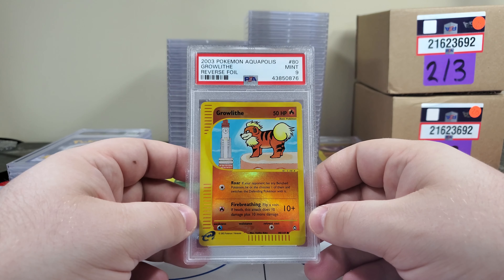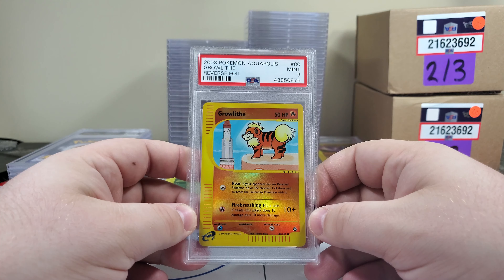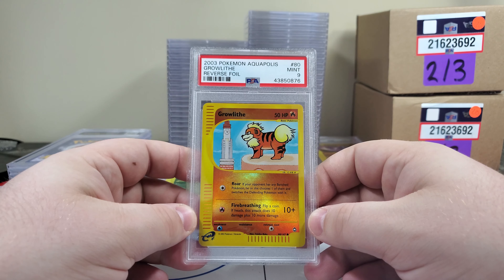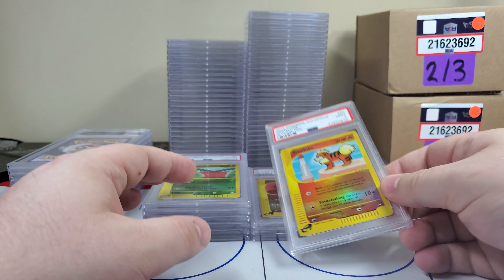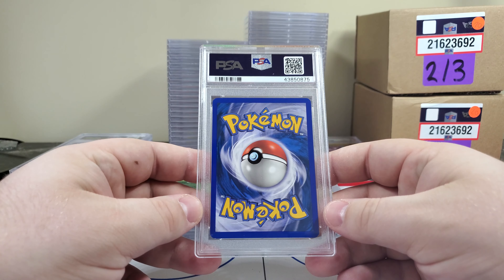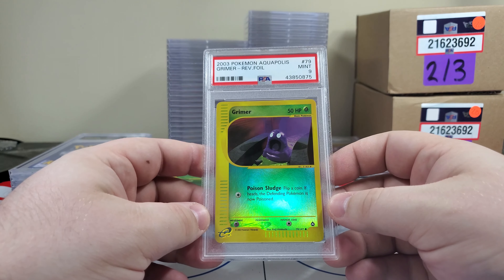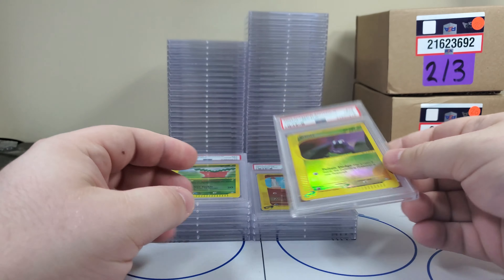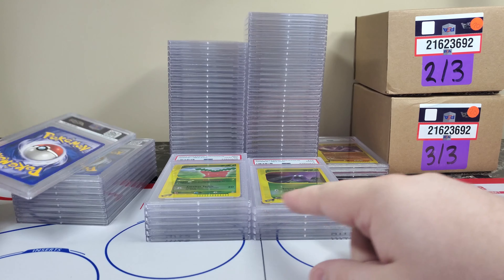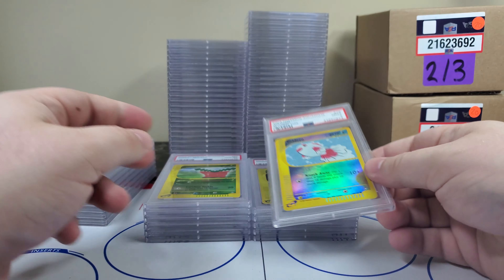Growlithe — is Growlithe not a hard card to grade? I think it's Sky Ridge number 53 or maybe Aquapolis number 53, but one of those is just a ridiculously hard card to grade. This is a 10 — this is solid. Ooh, hit the nine right there. Goldeen PSA 9. As soon as I start talking, these stacks are evening up.